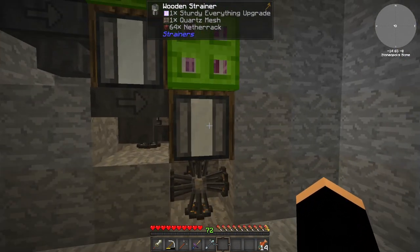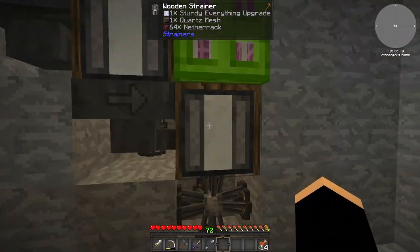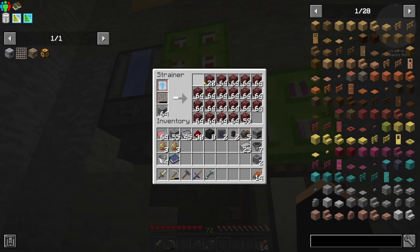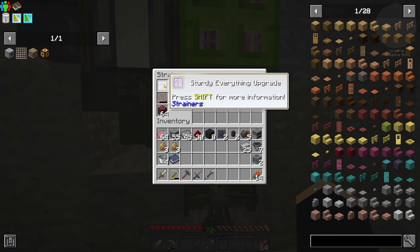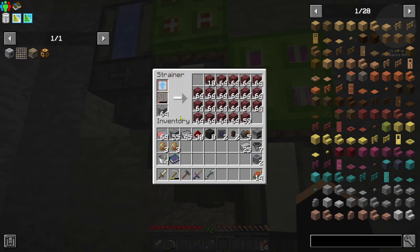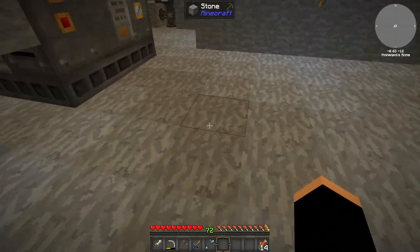I noticed that this strainer here is the slowest one. What I did is take the upgrade out of this one and swap it with the upgrade that was in this one. This was actually full of netherrack. You can see now that it's starting to dwindle down. This will make it slower, so hopefully this will now catch up and process a lot of the netherrack that's in here. The sturdy upgrade is a lot faster at processing, even though it doesn't give as much back as the everlasting input upgrade does.